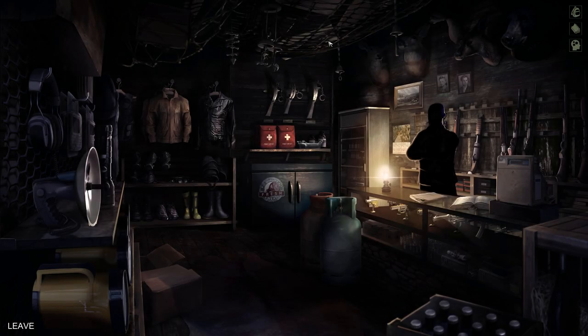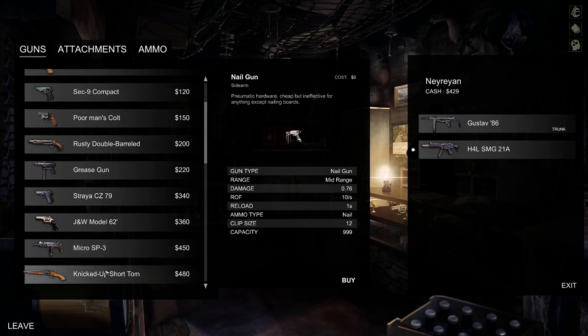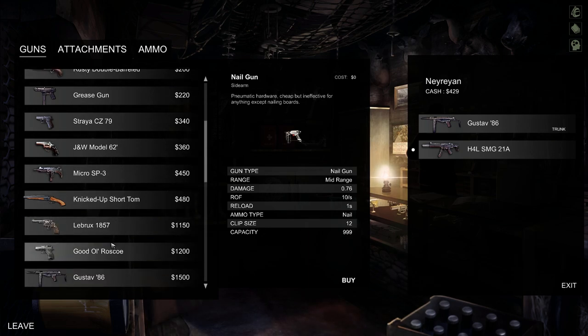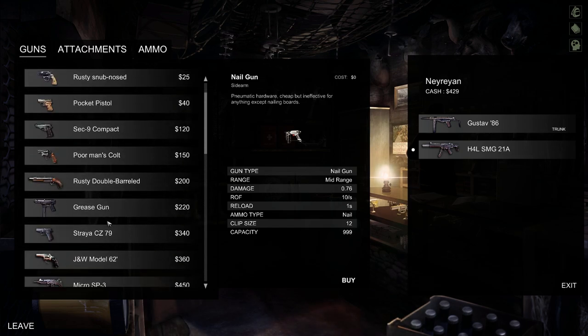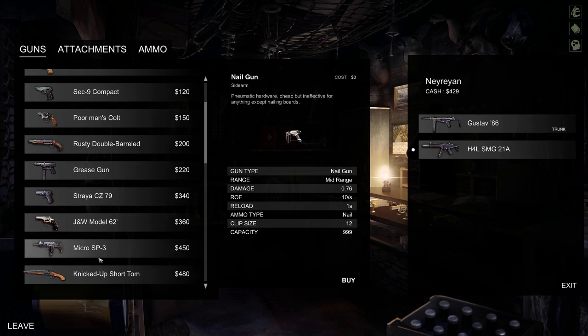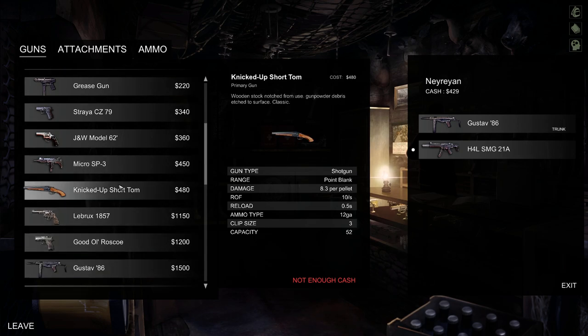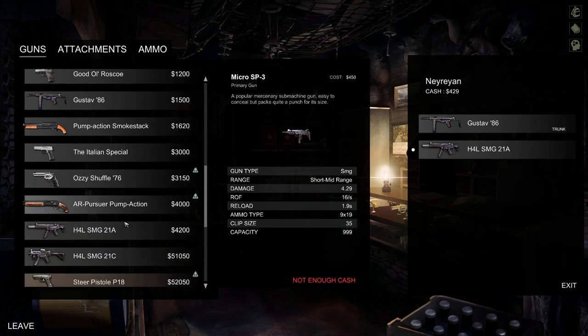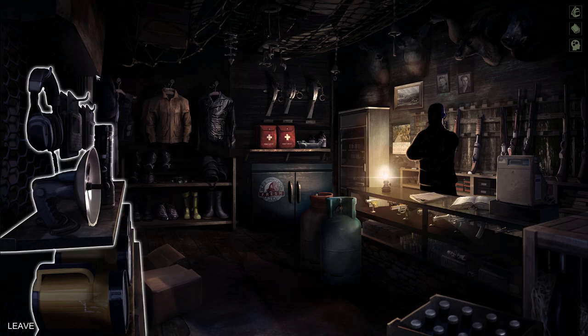The first thing you should know is that the game uses a tier system — tier 1, tier 2, tier 3 and so on. The first tier of gear is actually very limited, so you'll only get these weapons. But as soon as you unlock the second tier, you also get a lot better weapons. Even the grease gun is so good that you'll kill most enemies very fast, but you really want to get the micro SP free. The shotguns are pretty good but I haven't played with them. Later on you can get this one, which is two times better. You can also get some attachments.